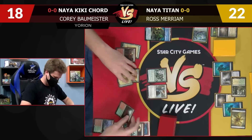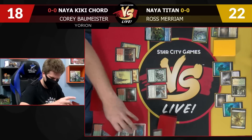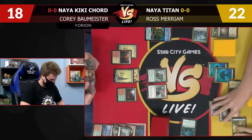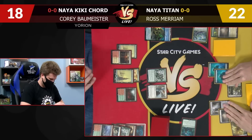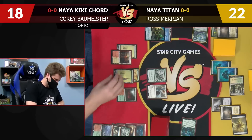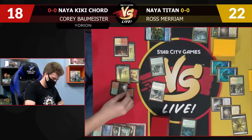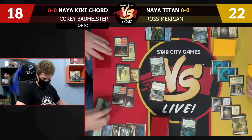Evolution also exiles itself. Oh, it does — I'm reminded by chat, thanks. Let's go with four, five, six, seven — take two for eight. I'm going to cast Eladamri's Call for five. You're at 16. Your Call resolves. You don't seem that scared. I don't like that.